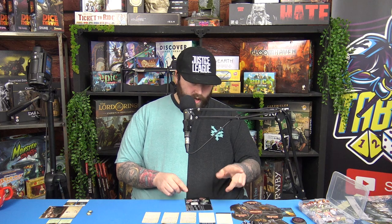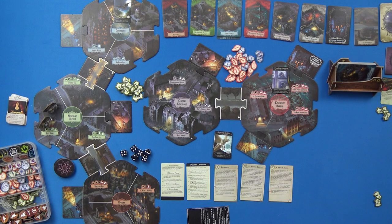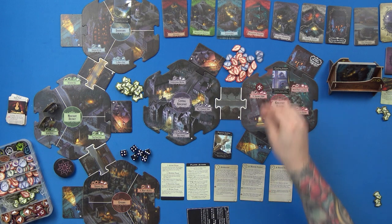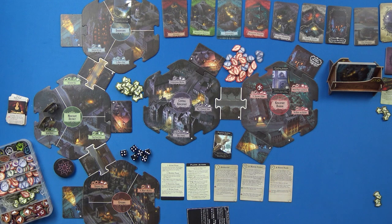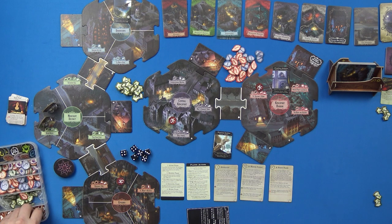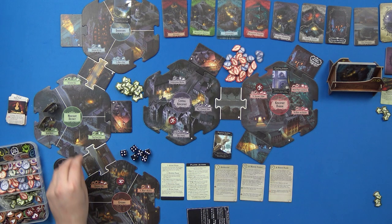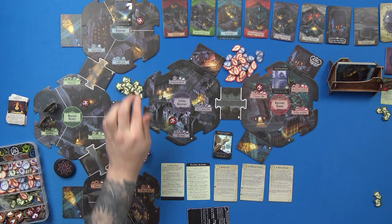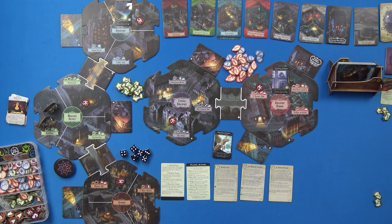Let's place the doom tokens. We've got one in Saint Irames's Home, one in the Hall School, one in Hangman's Hill, one in the Merchant District, one in the Unvisited Isle, and finally one in Downtown at Independence Square. So lots to deal with early on.